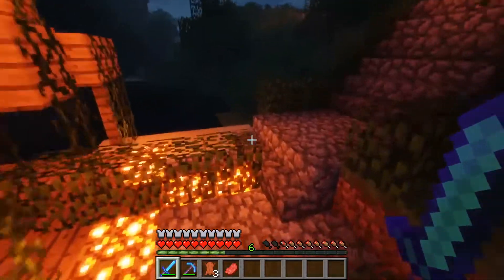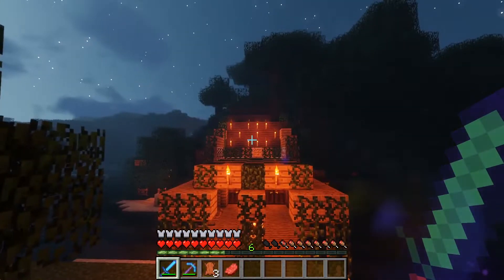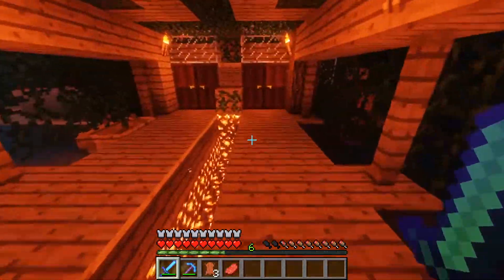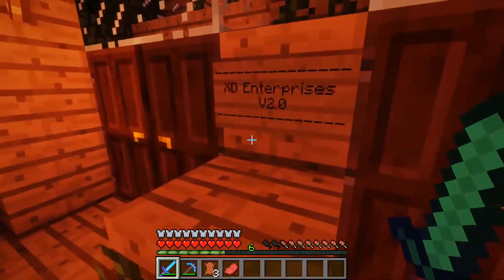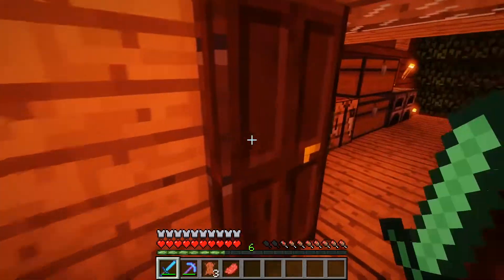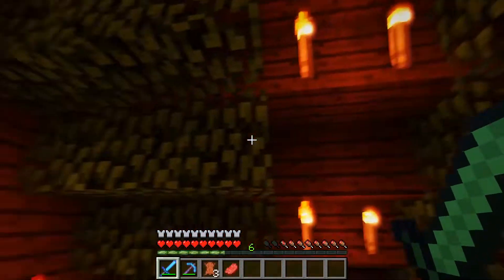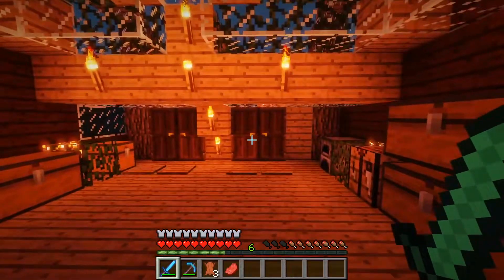Over here we actually have the bridge to my household. With the torches over there saying 'XD', which is pretty nice. I like the glowstone along here. XD Enterprises V2.0 — there's a boat there. Inside, I had to dig this entire area out, so it took a while. You can see the storage unit over there and the chests.